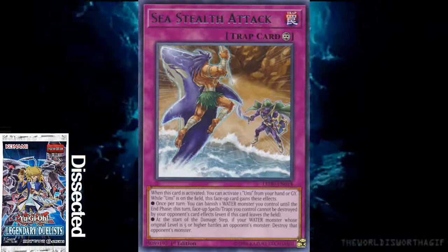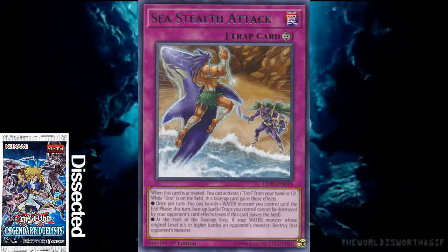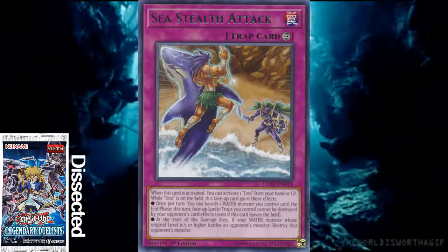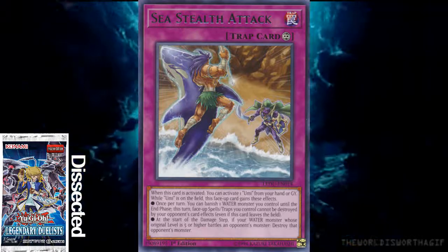So if your opponent tries to Twin Twister or Tornado Dragon you or something, you can just banish your water monster and the spell card stays on the field. But why does it have a protection effect if its other effect isn't worth saving for? And actually, it kind of is.